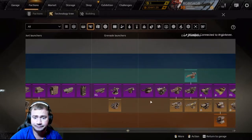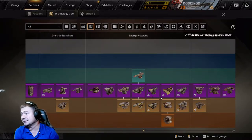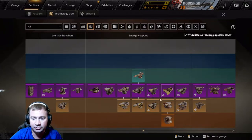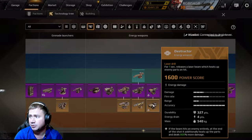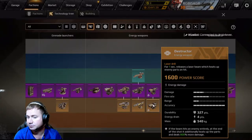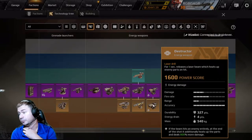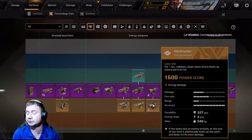Energy weapons are probably the best category and the one with the biggest arguments. I'll go straight to my choice: three Destructors. If you had a previous battle pass you've already got two fused Destructors — if not, this will be expensive. The main reason: 800 damage if the computer gets a complete shot on a Leviathan cabin. If you're chasing another Leviathan and get him in the cab with all three Destructors — big, big damage.